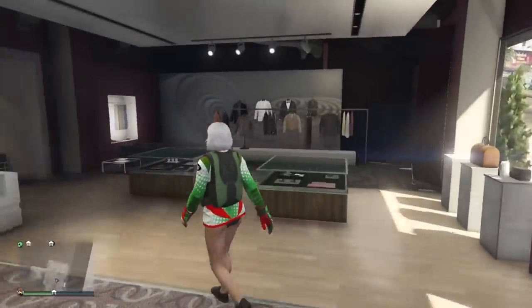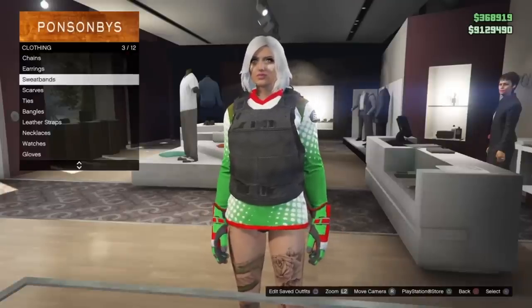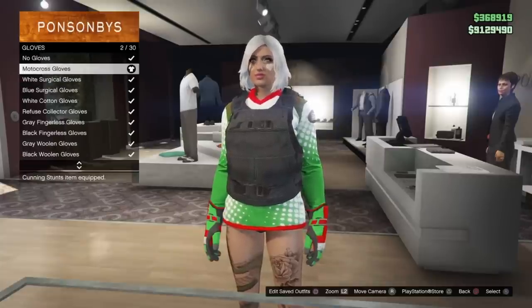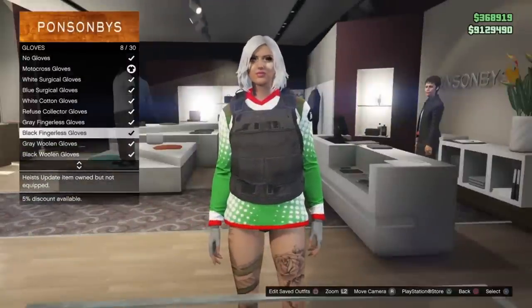You cannot wear this with any other top. If you take off the body armor it will cause the parachute to glitch away, so just be aware of that. Create the outfit — it looks really cool with the racing jersey. You can add any pants, any shoes, and pretty much any accessories that you can normally wear with these racing jerseys.